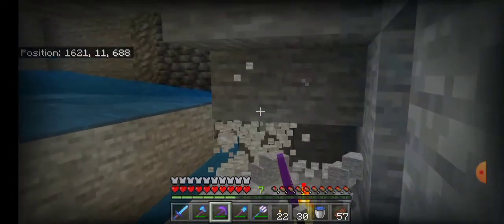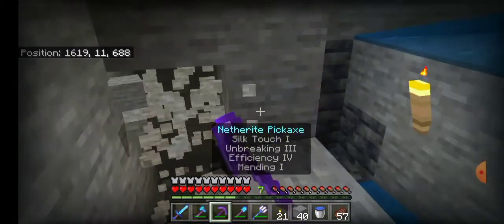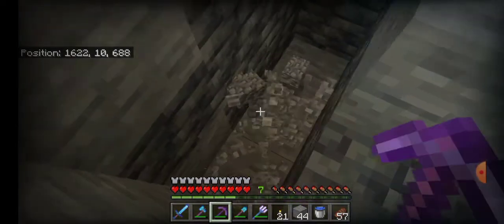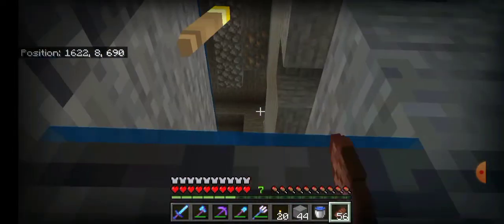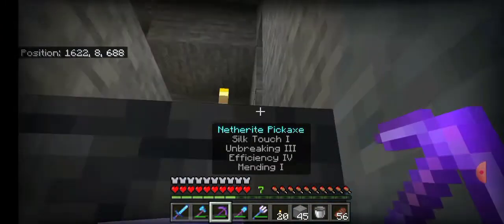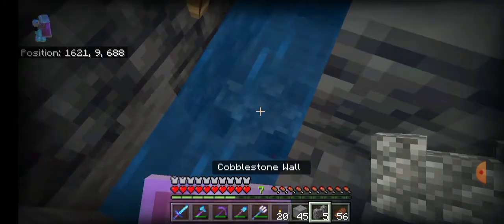Finding a jungle biome is preferable because then we can also get bamboo, which will lead up to a better mob farm in future episodes. For acacia we'll most likely have to find a desert or savannah. For dark oak we can use villages — if you have a cartographer you can get a woodland explorer map and find a woodland mansion, which usually spawns in dark forests where dark oak trees grow.